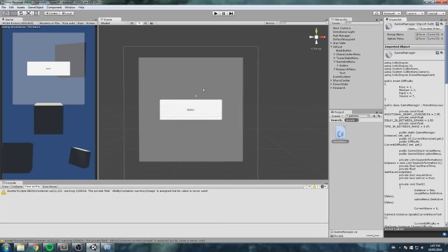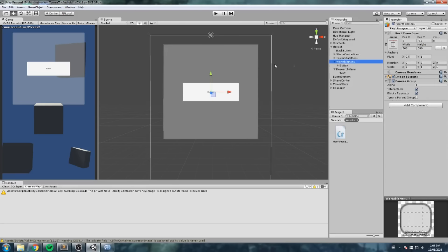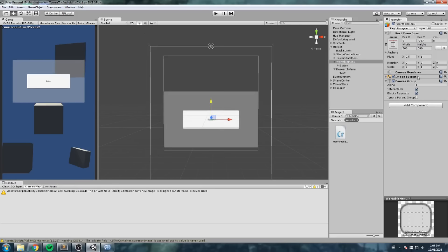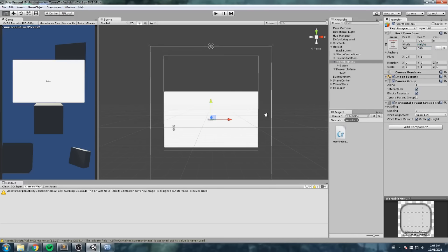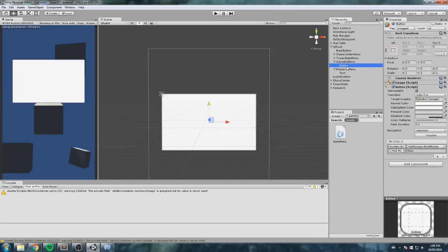Let's think about how we want to lay this out. We have our war table menu — maybe set the height to around 300, move it to the center. I'll put a horizontal layout group on it. That's the first button. I don't want any text on them just yet since we'll redo all the art later, so I'll remove the text. This is the easy button. I'll duplicate it for medium.